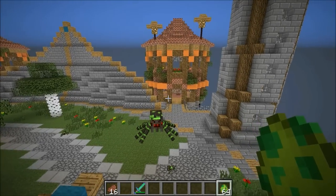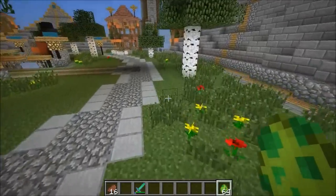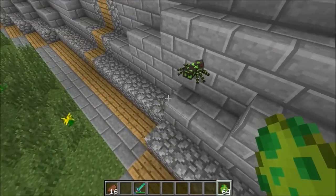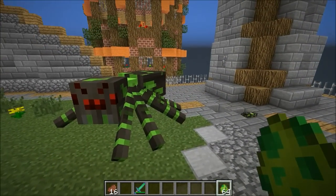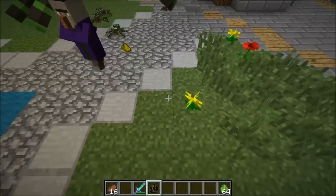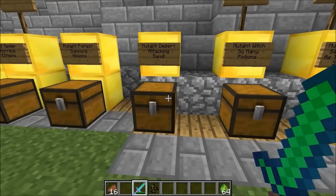I enchanted my armor to Protection 5 and Sharpness 5 on everything — hopefully we'll survive, we probably won't. The mutant forest spider has summoned a bunch of baby spiders — they're really fast and have random health too, kind of going all over the area. One has 7 health, another has 18. The spider itself tossed me all over the place. The little spiders don't do too much damage but the big one kills everything.